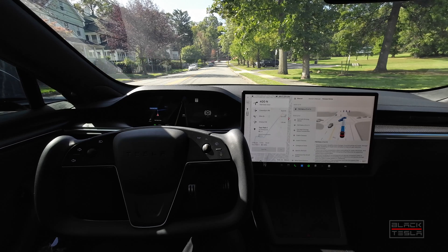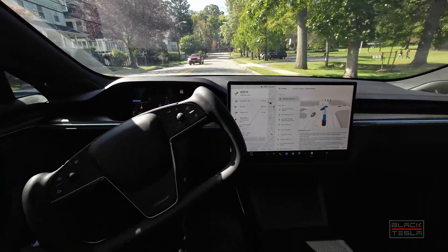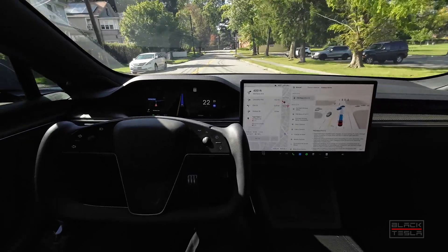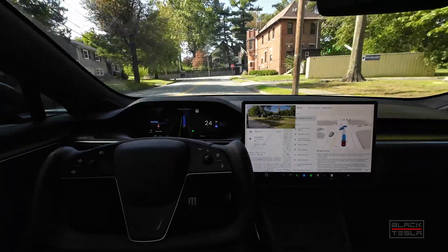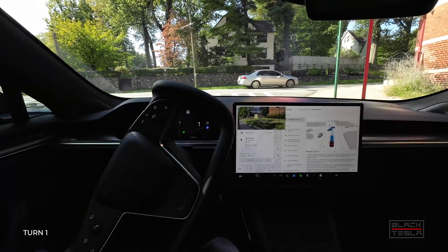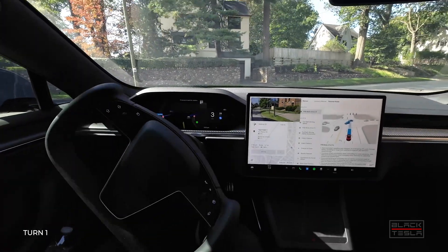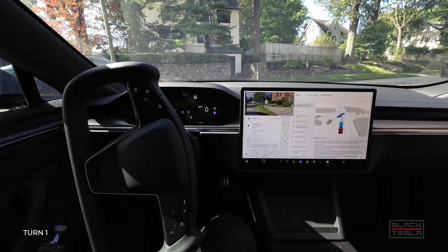Let's just see what this one does in relation to the other builds in terms of our test path. I won't mess with the speed at all just to make sure that's not impacting us in terms of nags. Let's just see how far it goes. Nice smooth stop, then it kind of goes for it — saw a car, two cars, and stopped. I like the hesitation there.